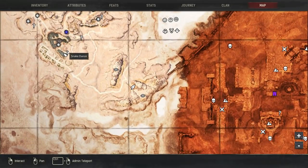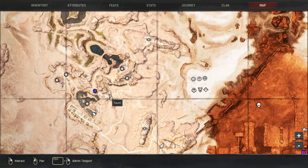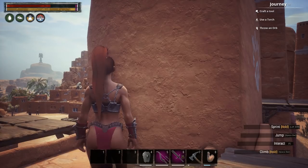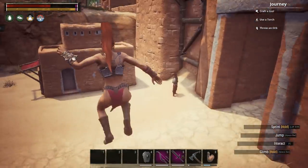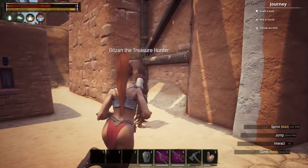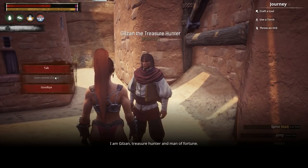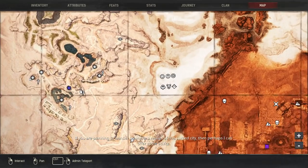Next up, we have one of the entrances into Sepermeru right there. This is actually an NPC that will teach us the emote. I'm on top of the wall so he should be underneath somewhere. We talk to this guy over here and there we go — I have learned this emote.